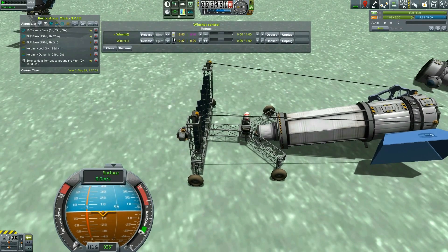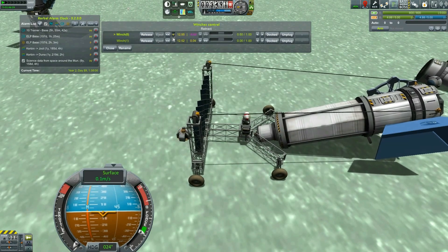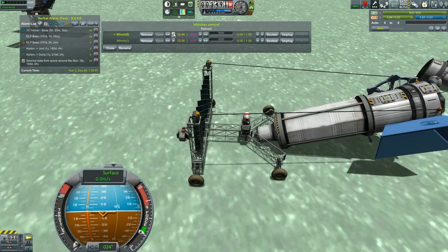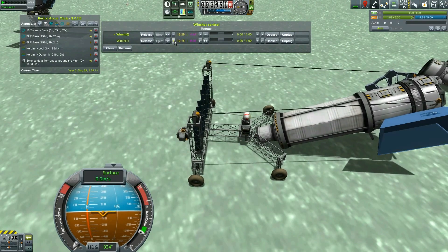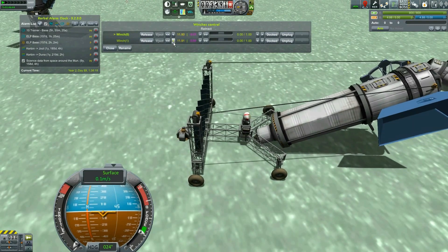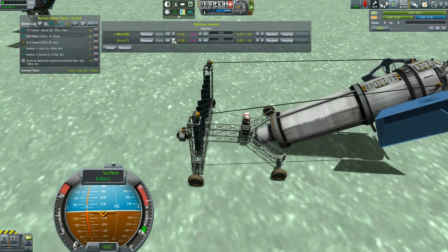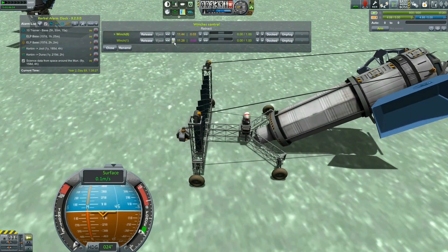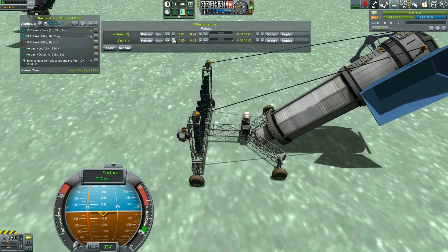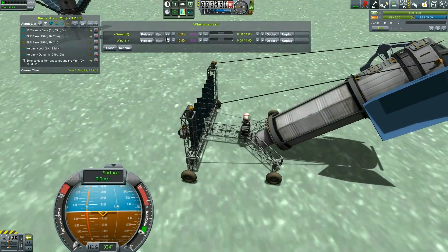I'm just slowly bringing these things up, matching them roughly in amount. I wish there was a combined control — a way to lock them together so I could winch them at the same time. But it's working. I hope I don't break the engine; I don't think I will — the joints are pretty solid in this game. Uh oh, it's going to the side! Bring it back this way. Oh god, look at the fuel tank on the bottom there, it's not looking very happy.